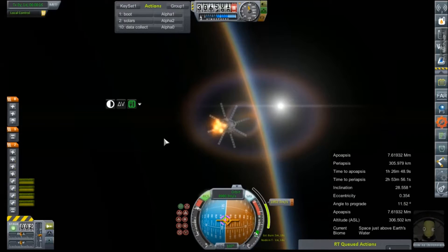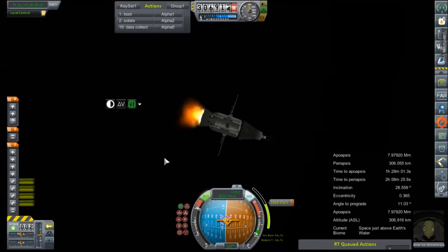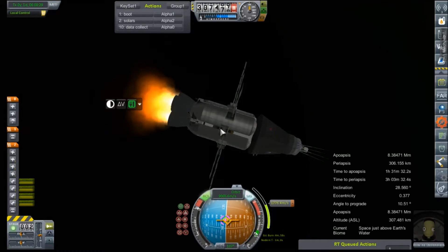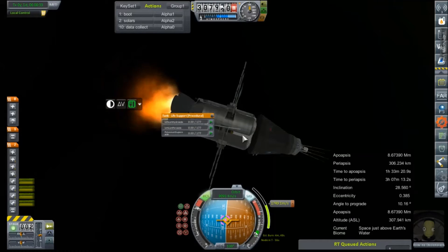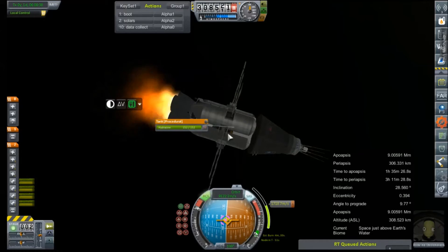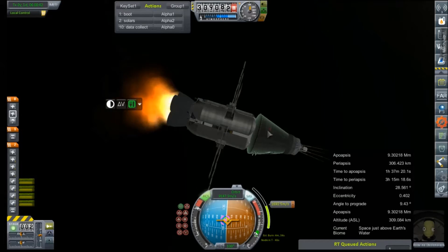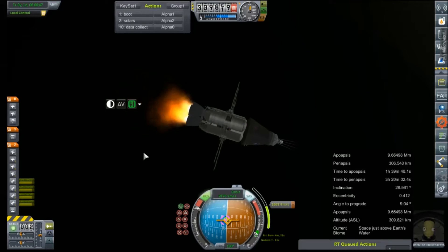We have oodles of delta-v in this stage — another 3,500, which should provide us for transfer, circularization, and then a free return home, all things going well. Where's the hydrazine tank? It's very small. Let's lock that one first. The other hydrazine — HTP — that one's locked, and our nose tank there is locked.